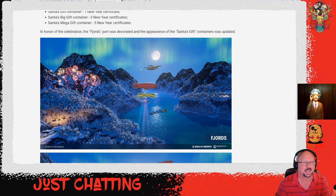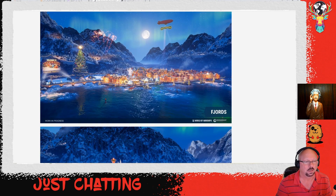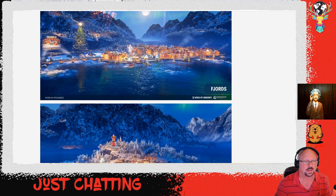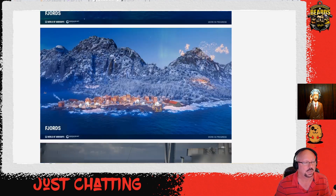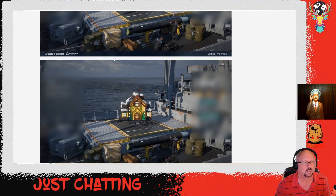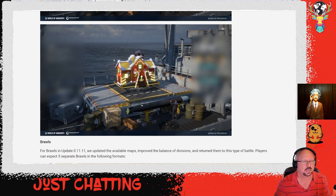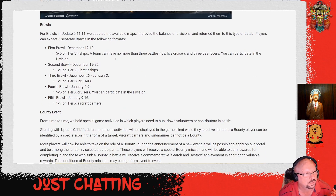The Fjords port was decorated and the appearance of Santa's gift containers was updated. There's Santa right there in the middle of the town — Santa City. Very interesting. I guess these are our containers or little houses. Let's see what happens next.